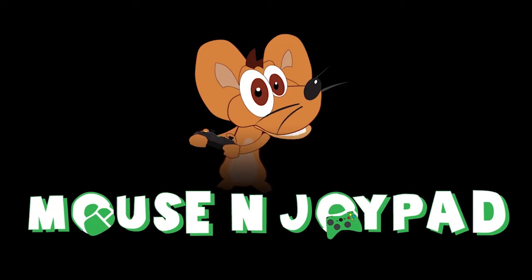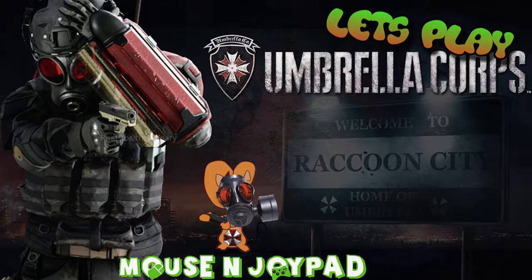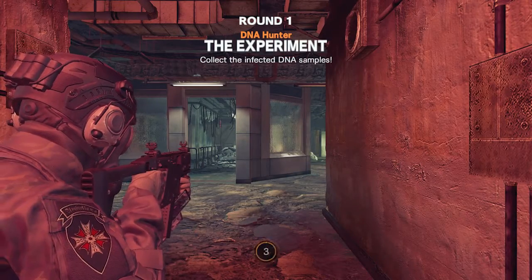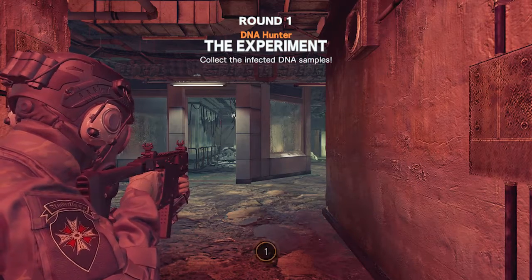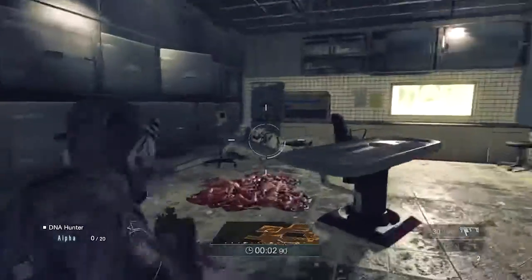mouseandjoypad.com bringing you another original. Hello and welcome to another Mouse and Joypad Let's Play. We are back with Umbrella Core. We are trying the experiment and this is Rest for the Weary. Collect infected DNA samples — basically, shoot zombies in the face and then pick up the stuff they drop. It's a difficult system.